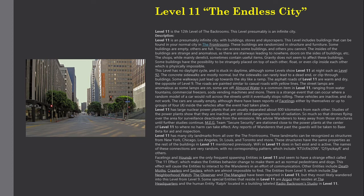These vehicles are inactive and do not work. The cars are usually empty, although there have been reports of facelines — either by themselves or in groups of up to four — inside the vehicles after the event had taken place. Level 11 has large nuclear power plants that are usually separated about 800 kilometers from each other. Studies show they are inactive, yet still emit dangerous levels of radiation — so much so that drones flying over the area for surveillance deactivate from the emissions.